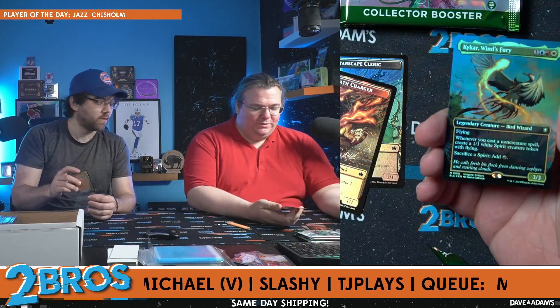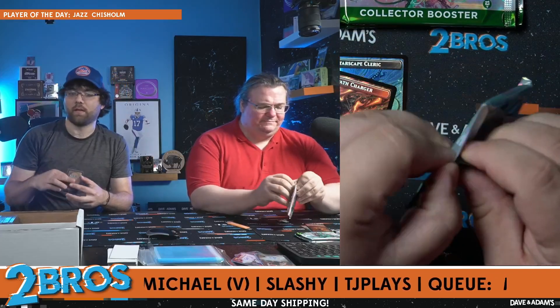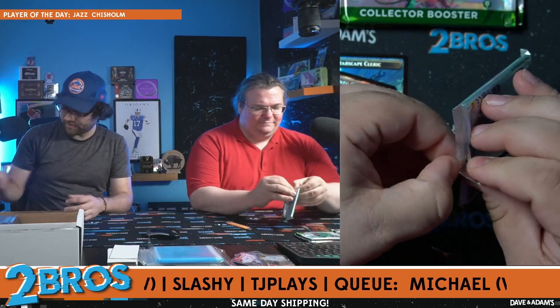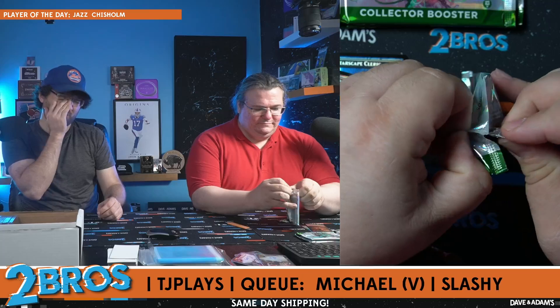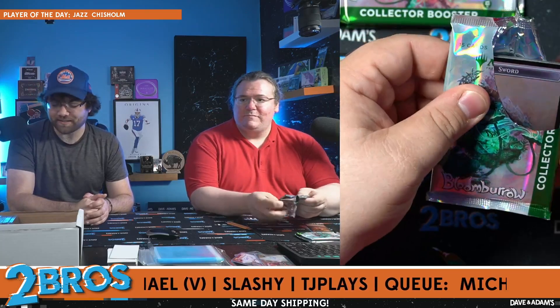Oh — is it Kiki-Jiki? Kiki-Jiki, Mirror Breaker in foil! Whenever you cast a non-creature spell, create a 1/1 white Spirit token with flying. Sacrifice a Spirit, add red. This is so good — a classic commander card, people love Kiki-Jiki. That's a reprint — what set is it originally from? Core 20 or Core 21, I think Core 20. Can you pull two of the same rare in a box? It's possible, not probable I would say.